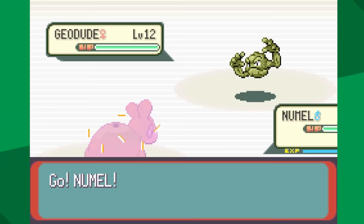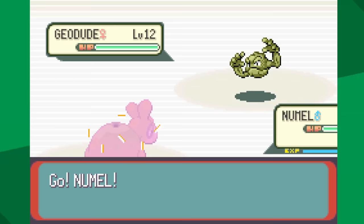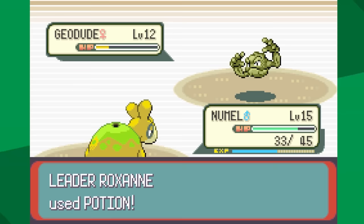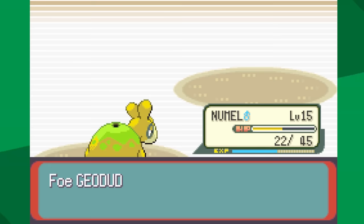Looks like I was pretty smart to level up as much as I could. In just four more levels, Nummel will learn Magnitude. So if we level it up to 19, that will work. But I'm going to try once again. I get a very clutch crit. Unfortunately, Rock Tomb lowers my speed, and after just one, Geodude outspeeds me. I keep going for Ember — that's really all I can do — and I just need to hope for Defense Curls. Having to rely on a lot of luck isn't a great strategy.